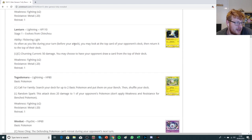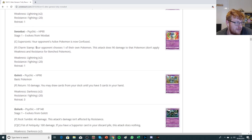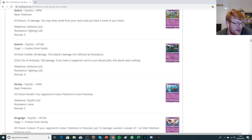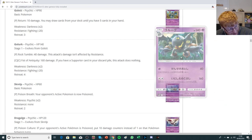Lanturn has an ability allowing you to look at the top card of your opponent's deck and return it to their deck, just giving you a bit of knowledge — that's not very good. We have a Togedemaru getting things into play. We have a Swoobat that can do sniping for one energy for 90, but your opponent chooses where, so that's very awful. We have a Golurk that can do 160 for two, but if you have any supporter in your discard pile you can't do this — which is terrible.